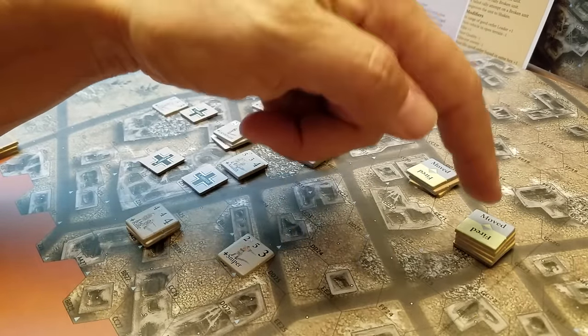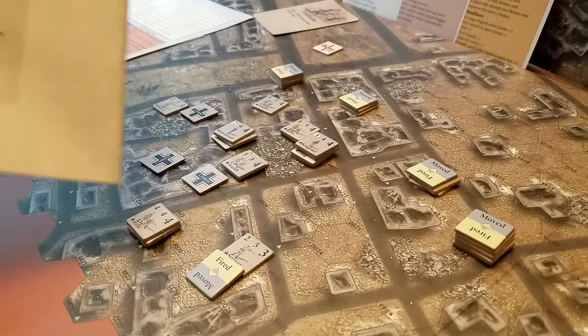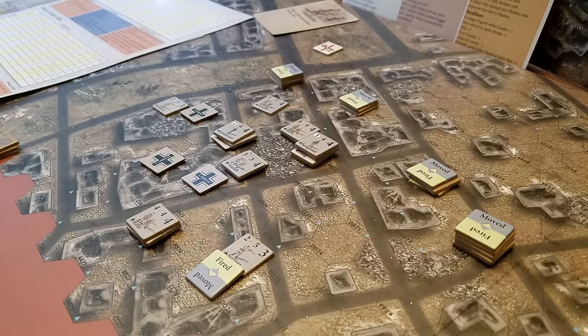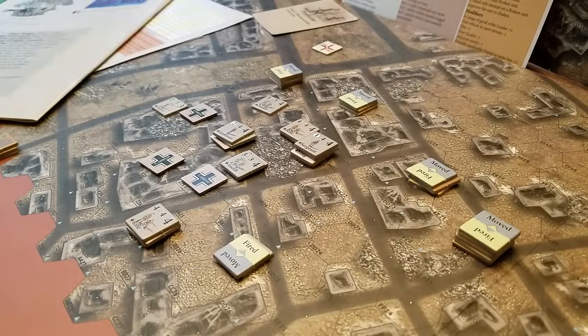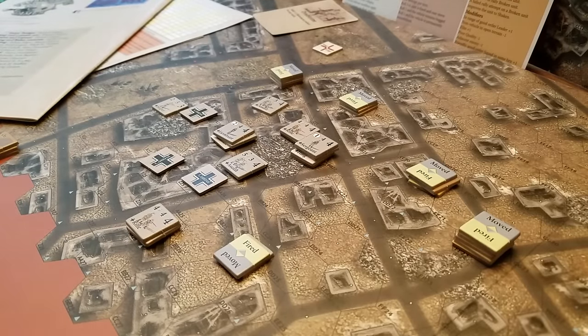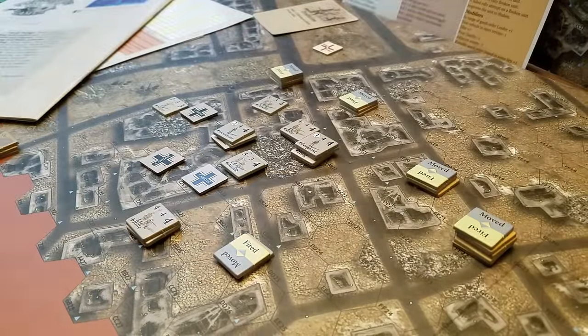It's now the Germans' turn. With two degradations that's a minus two on the firepower — I need two dice. Rolling: that's going to be nothing, a four. He has zero combat strength and the target is a four, so it's a minus-four attack and I need to roll nine or better. That was a bad shot, and it cost an activation point. That's two, four, five, six, seven — all the activation points for the Germans are spent.